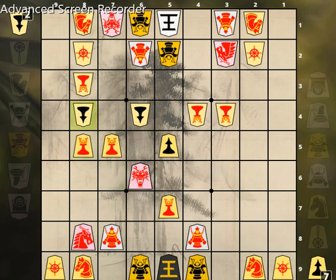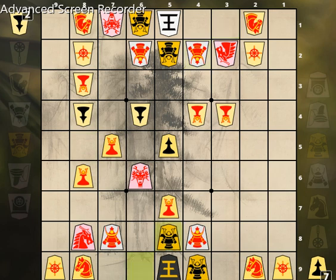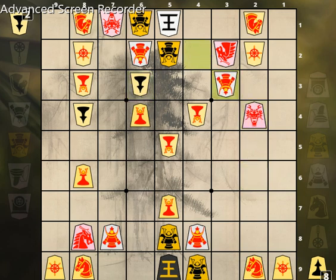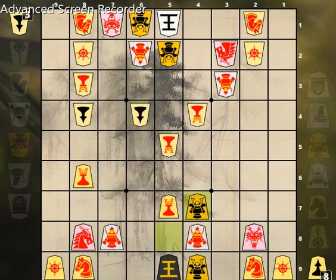Promoted pawn takes 8-5. Promoted pawn 7-6 takes 8-5. Pawn drop 8-4. Promoted pawn 8-6. Promoted silver 4-2. Gold 6-9-5-8. Promoted pawn 3-4-4-5. Promoted pawn takes 6-4. Promoted pawn 4-5 takes 5-5. Promoted rook 2-6. Pawn drop 6-3.